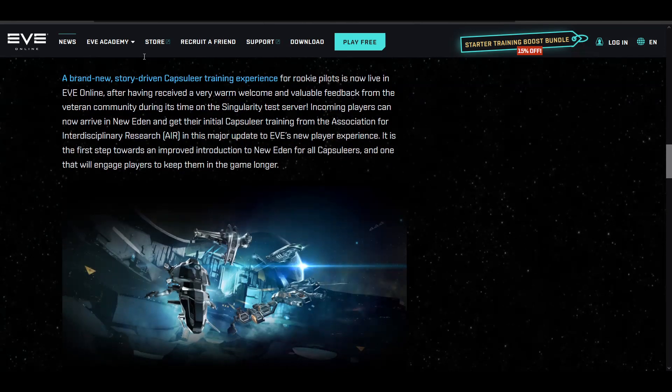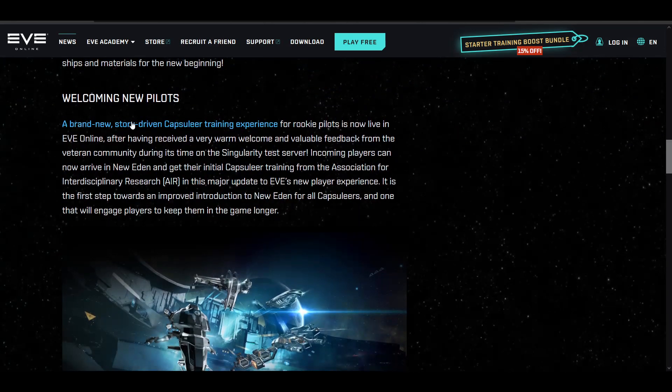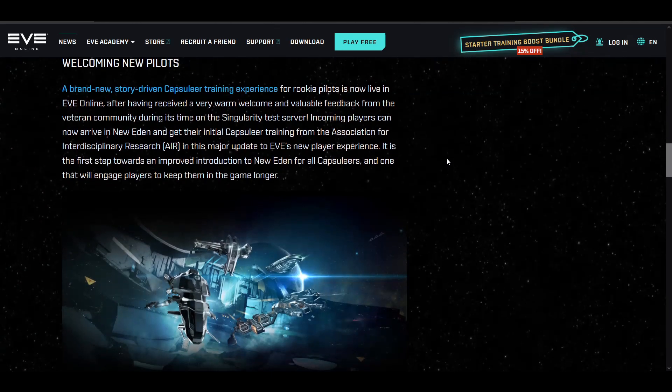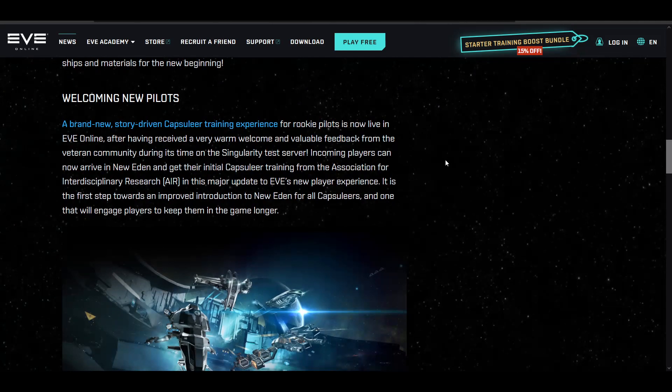It says here 'welcoming new pilots' with a brand new AIR experience — AIR being the new corporation added to help streamline the new player experience. Instead of having four different empires and four different new player experiences, it's just AIR onboarding all the capsuleers. I like that in a way, because hopefully if they flesh out the storyline with AIR, I think it's going to be very rewarding.